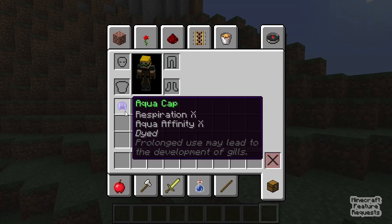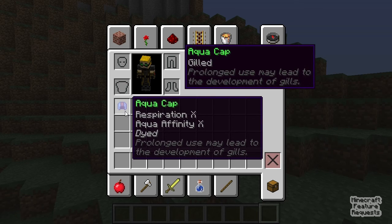But check this item out. This is an item that I made for one of my maps. You see we got the custom name, Aqua Cap, with text formatting. We've got the custom lore text: 'Prolonged use may lead to the development of gills.' And we've got some custom enchantments you can't normally get. And we've also dyed it a specific color.